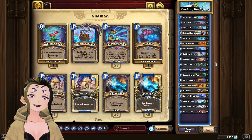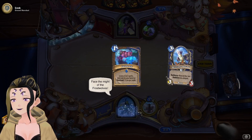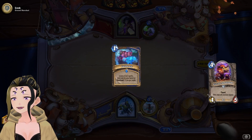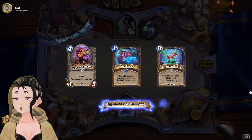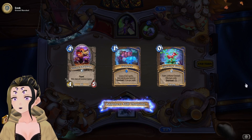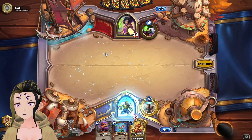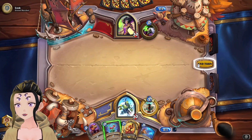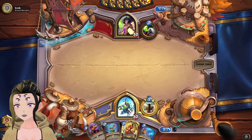Alright, time for a game against Warlock. We're going to mulligan away the other two cards. Getting another Amalgam is not something I want to see this early, and the Lightning Bloom isn't terrible, but we could have done a lot better with that mulligan.